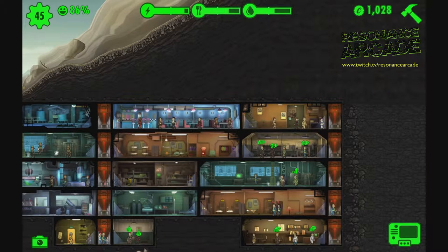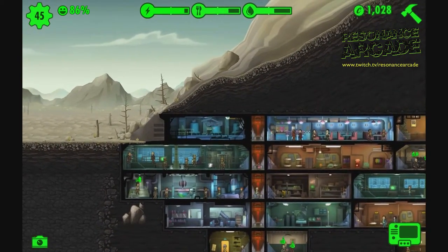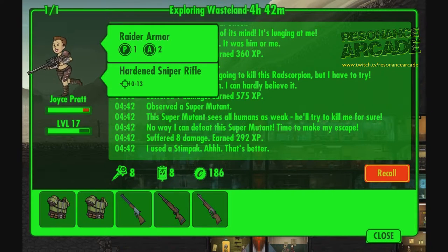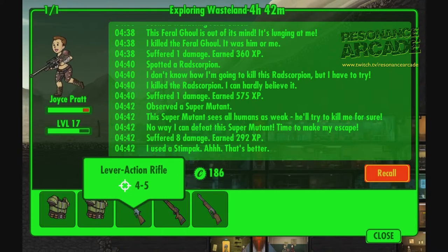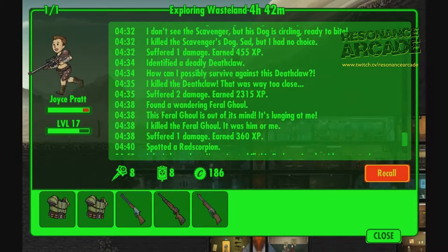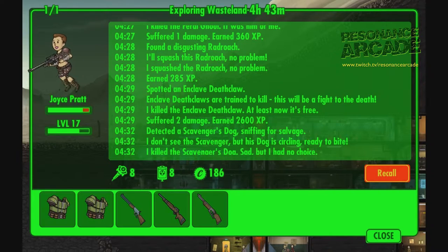To build up your clothing and weapon stocks you have to send your dwellers out into the wasteland. Although this is also a timer-based mini game, your success depends on the dweller's stats, how many stimpaks and radaways you send them with, how well they're equipped, and how long you send them out for. You also get a little story for each of their trips — it's procedurally generated and ends up being a little bit repetitive, but you can usually tell how well a dweller is doing by reading the last few pages each time you check on their progress.